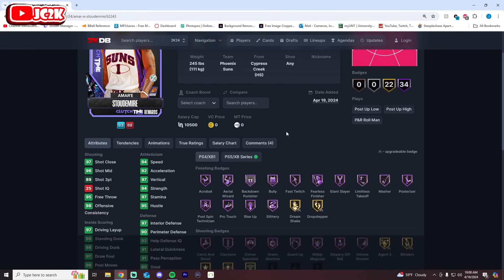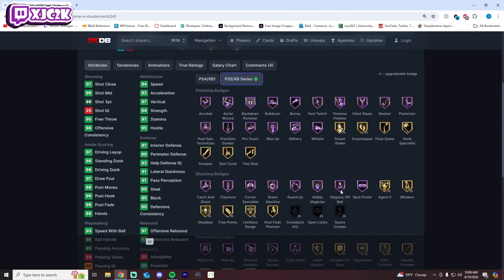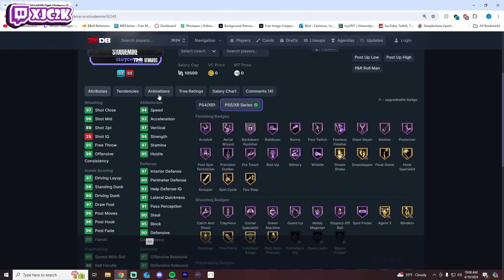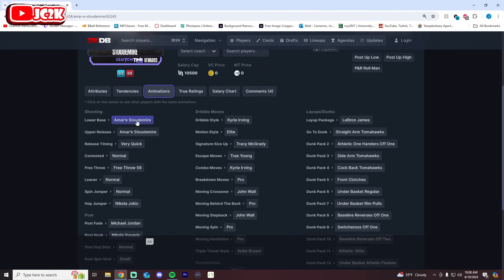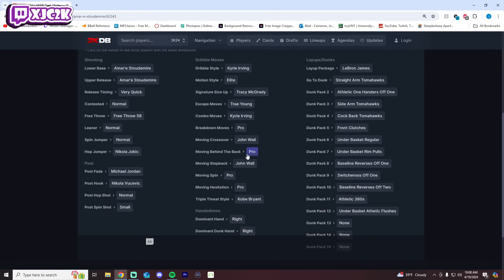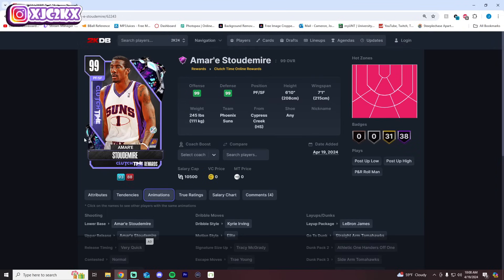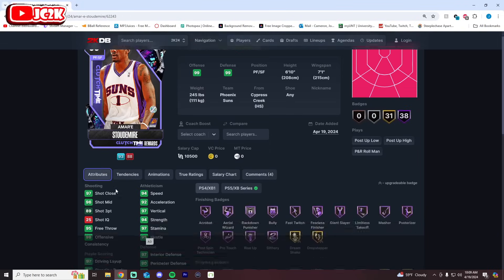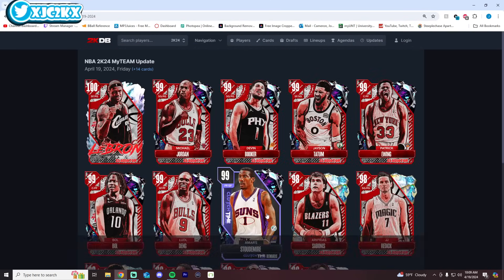Amar'e Stoudemire is the free clutch-time online reward — 6'10" with a 7'1" wingspan. This card looks great: he's complete badge-wise with good gold badges in areas he's missing. Stats are phenomenal — 94 speed — and I'm not worried about the 89 shooting because with a shoe that's a 93 and a coach gets it to 97. I wish they'd changed his release, but his base on very quick with Kyrie dribble style, Trae escape, Jamal Murray behind the back, and John Wall's drag back at small forward is really good. He's a super athletic, super complete 6'10" small forward with elite animations — an absolute stud, no doubt.